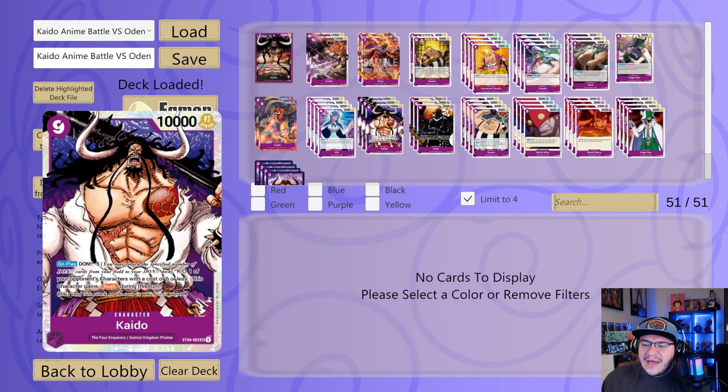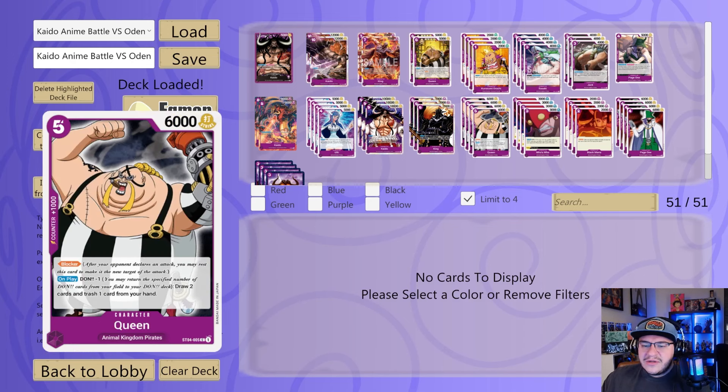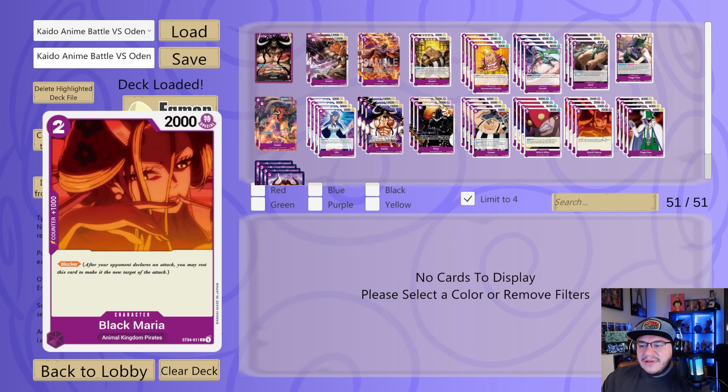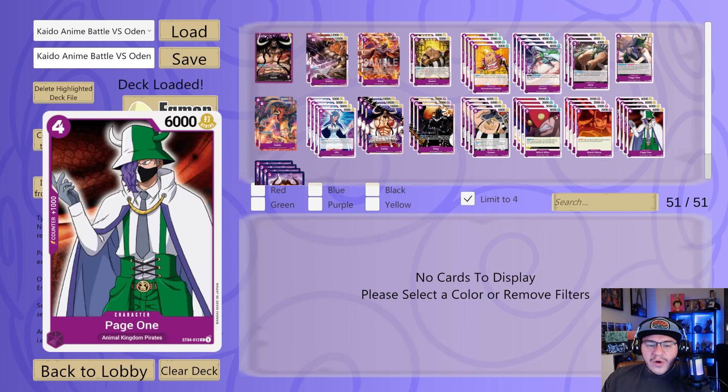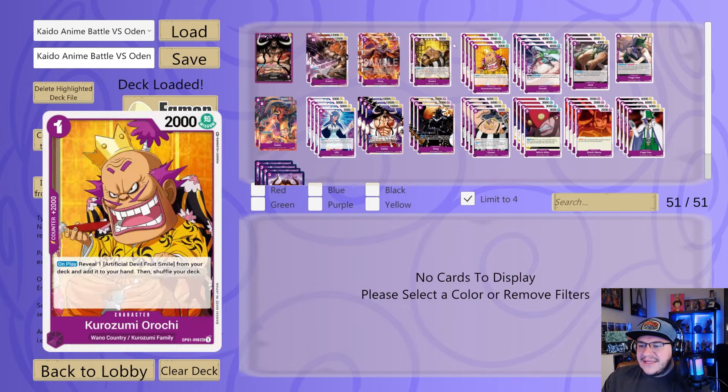We're also on four copies of Ulti — a good 2k, and if we have it in combination with a Page One, we can play that from our hand on play. A couple copies of nine-drop rush Kaido to close out the game. A couple copies of six-drop King — being able to KO some of his smaller characters. A couple copies of five-drop Queen to draw cards and sort through the deck. Four copies of Who's Who trigger — pops a three or less, really really strong if we pull it from life. And then four copies of the two-drop blocker Black Maria, four copies of the 6k Page One vanilla, and four copies of Onigashima Island.